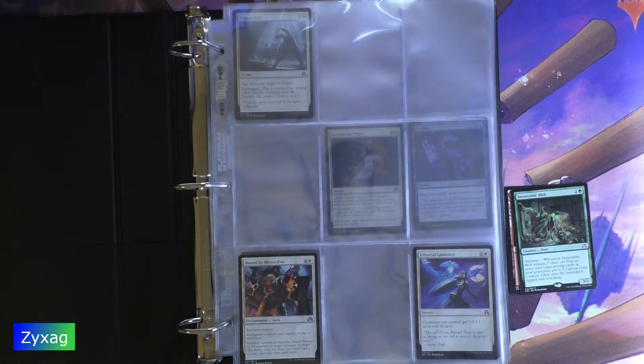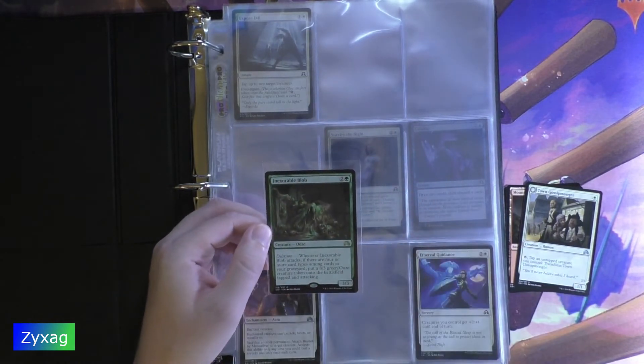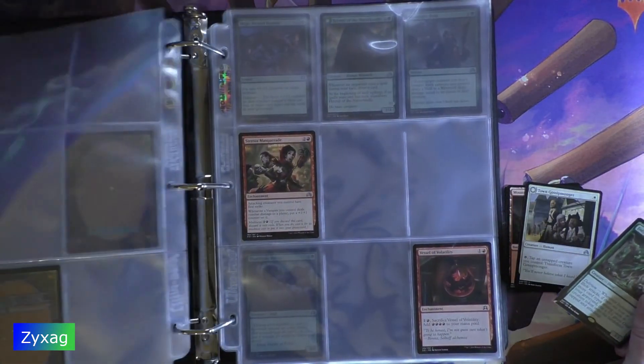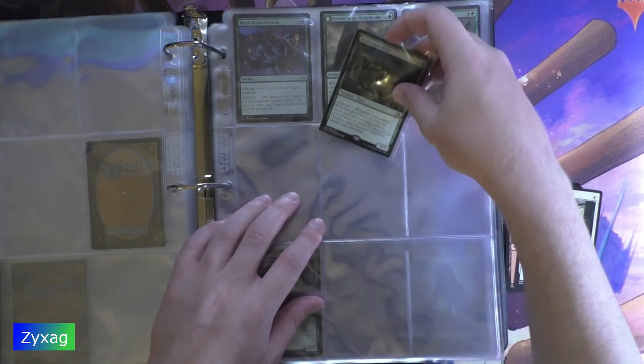Inexorable Blob is the rare for this pack — 3 mana, Creature, Ooze, 3/3. Delirium: whenever Inexorable Blob attacks, if there are four or more card types among cards in your graveyard, put a 3/3 green Ooze creature token onto the battlefield tapped and attacking.